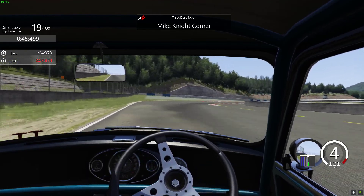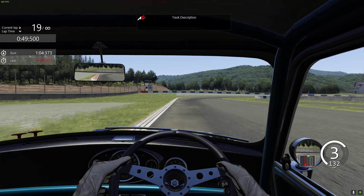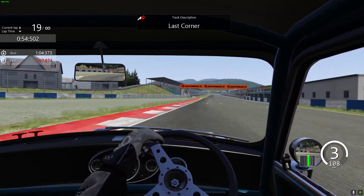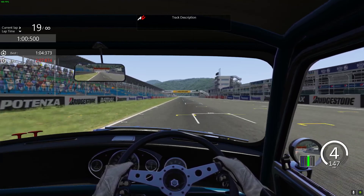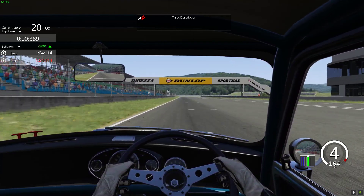Doing that also lets you shorten the track through that last corner. Basically just a little tiny lift for that last corner — could have done it a bit better there. You can see my entry to the lap was certainly better than my exit of the last corner. And here we go across the start-finish line for a one minute four point one one four.